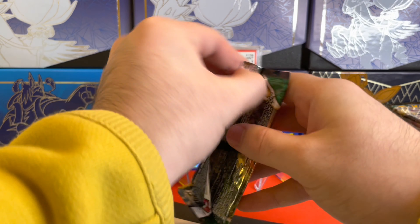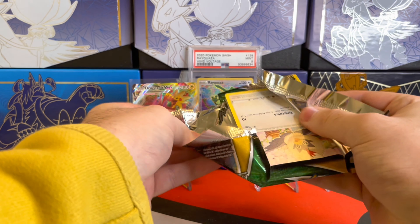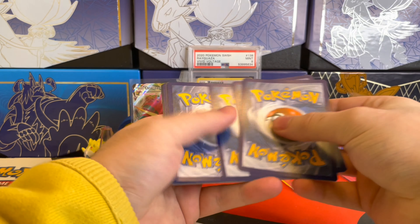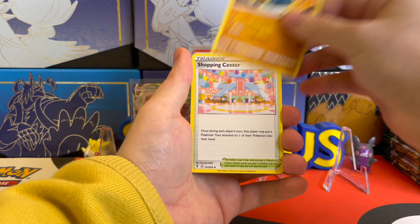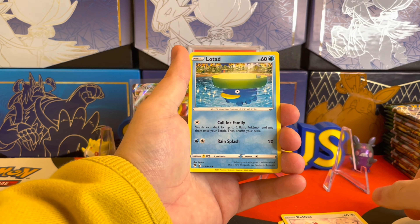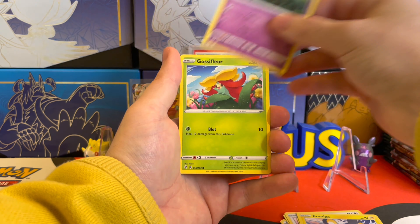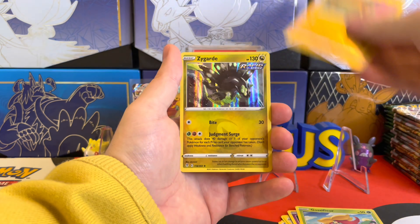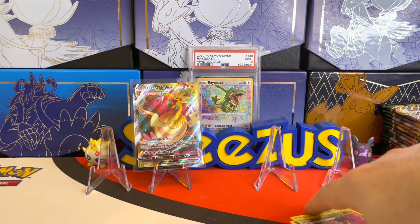We'll break into the Sylveon pack. Make sure to leave a comment on which side of the booster box you think will do better — if you're Team Left Side or Team Right Side. We got our Code Card, four from the back, and this pack starts with the Fire Energy. We got Palpitoad, Shopping Center, Herdier, Rufflet, Lotad with no thoughts just vibes, Emolga, Wubat, Gossifleur. The Reverse Holo is an Appleton, and then the rare is a Zygarde, and this is a rare holo. Two for two so far.